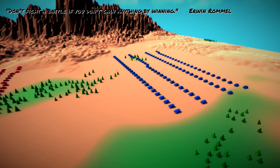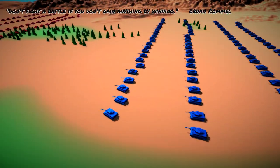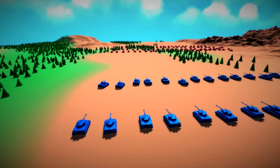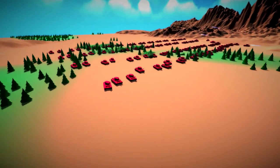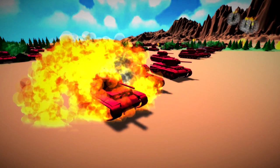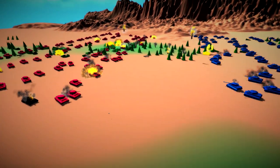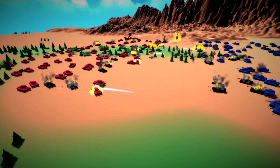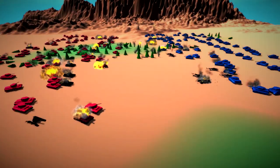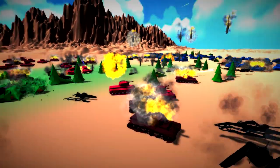"Don't fight a battle if you don't gain anything by winning," says Erwin Rommel. So we've got 100 Tiger tanks versus 100 KV-2s. However, when you look at the KV-2s they look more like KV-1s, so let's just call them KV-1s. This is the absolute ridiculousness that is Total Tank Simulator. Even trees — when you see a tree get hit, they shoot up like rocket ships.